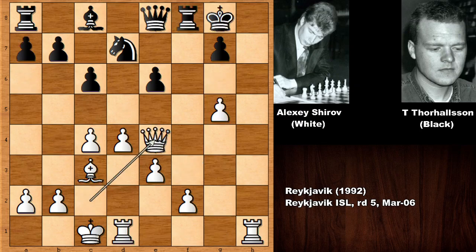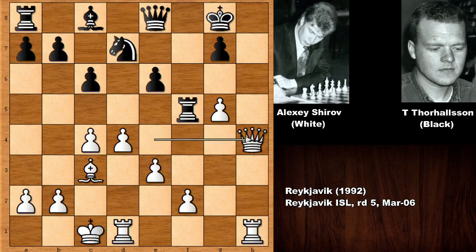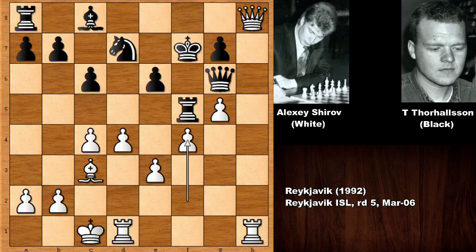So after queen takes on e4, blocking the queen, and then queen to h4 by Alexei Shirov targeting h8, so queen to g6 check, and then pushing the pawn — you can see that white has a very solid position, cementing and defending the g-pawn.